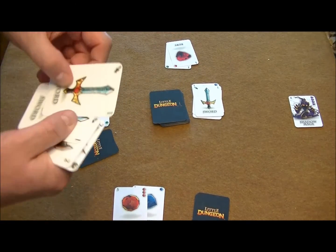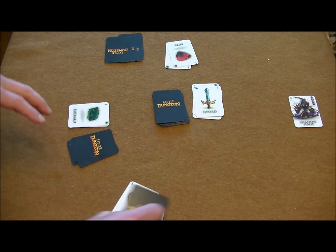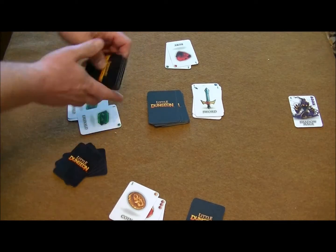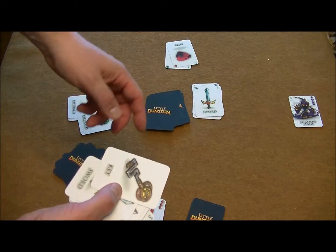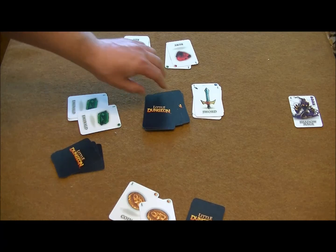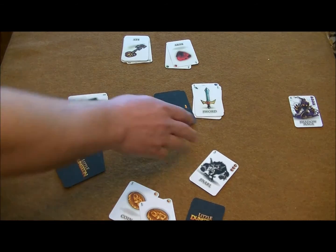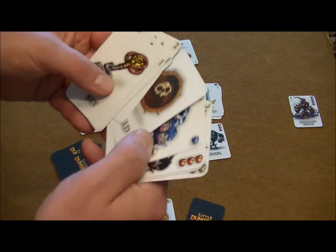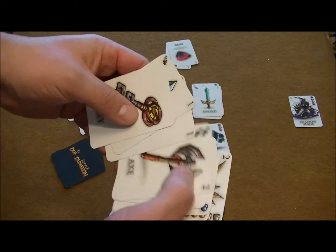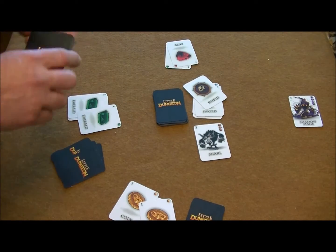The next player draws another weapon. Back to player one, we draw a gold coin which goes into the backpack. Another player draws a treasure, and player three draws a key to hold on to in case we come across any locked chests. A snarl then pops up. I have a shield I can use to repel him, so I'll discard the shield and let the next player deal with him.